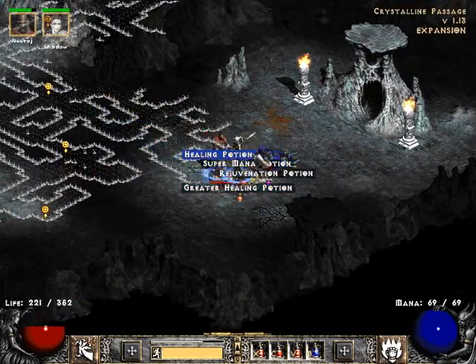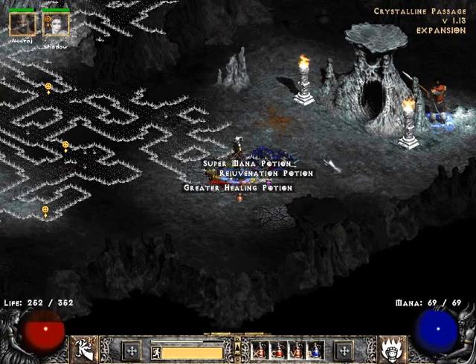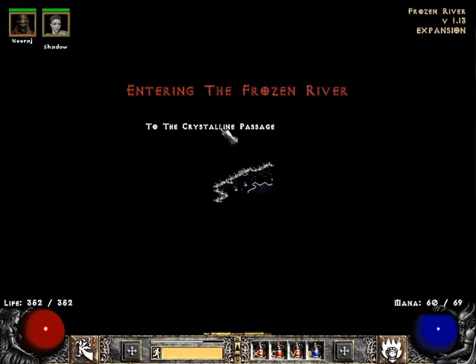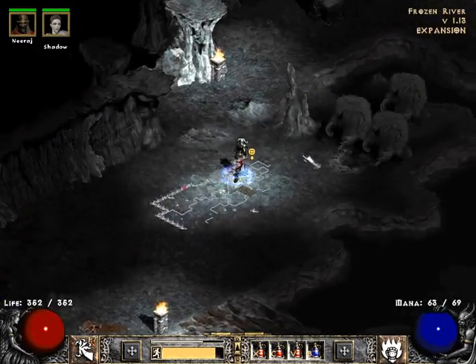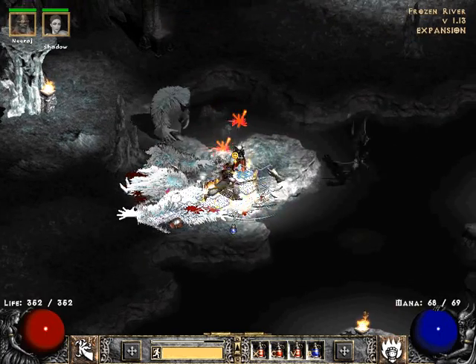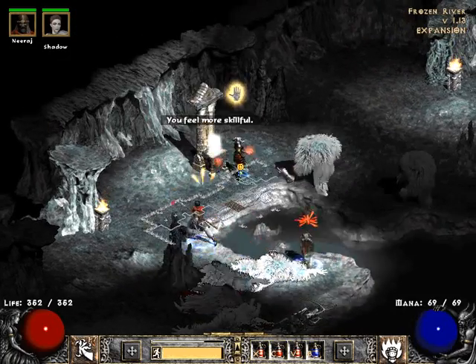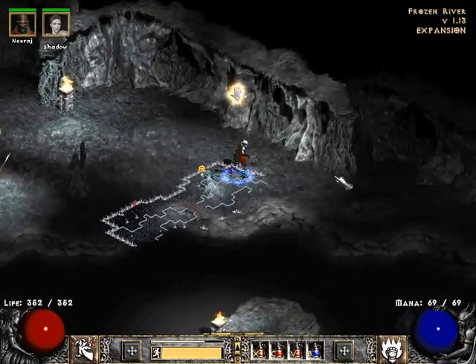We found it — we have the Frozen River right here. I'm going to pick up that Healing Potion and use it right now to get back to full health before I head down. I'm going to use Burst of Speed before heading in. This place is completely random — I really don't have tips on how to find Anya efficiently or quickly. It's just very random, so we're going to start running around aimlessly and hope we find it.